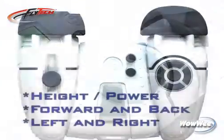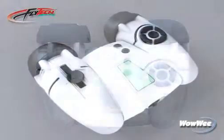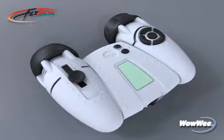The three channels control height, power, forwards and backwards, and left and right. There is a power and mode LED indicator on the remote controller.